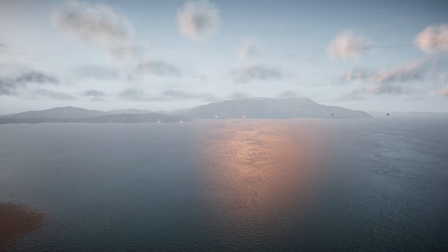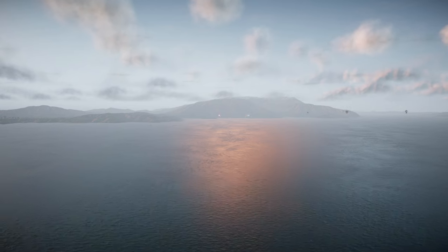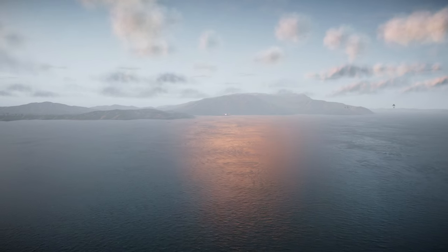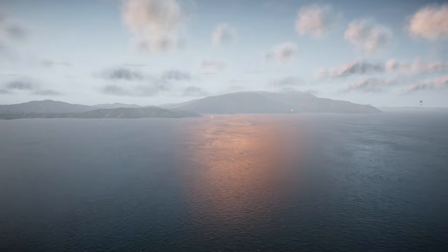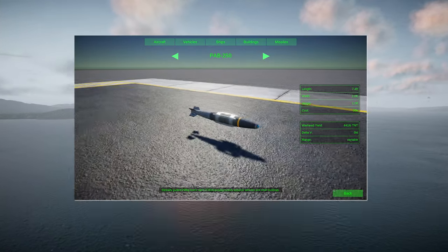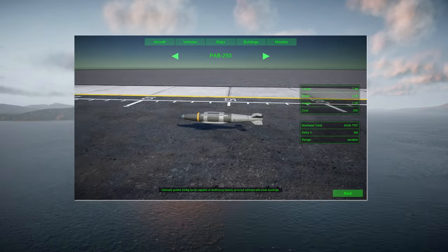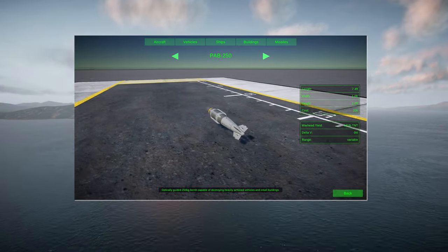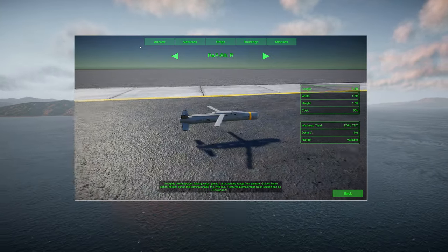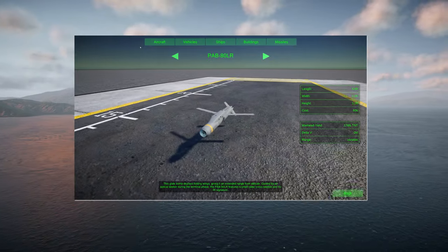First out the gate, let's talk new weapons. Added to Nuclear Option in 0.27 you'll now find the PAB-250 and PAB-80LR. The PAB-250 is an optically guided freefall bomb that carries a 441-pound explosive warhead and is ideal for destroying heavily armoured vehicles and small buildings.